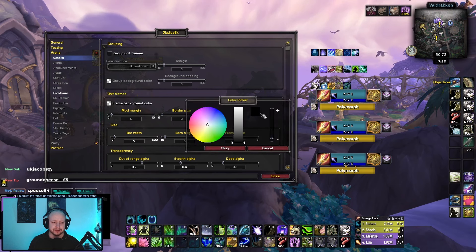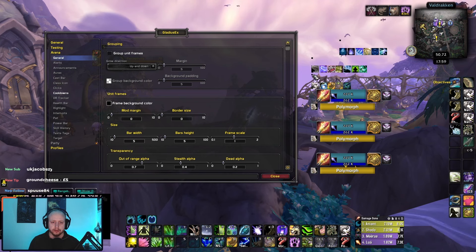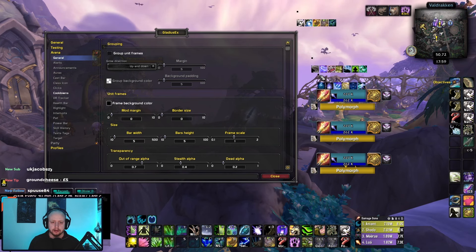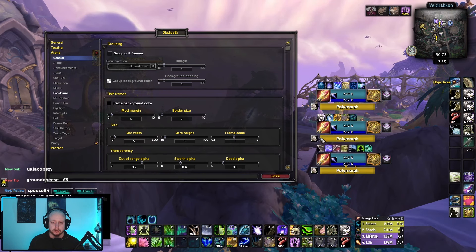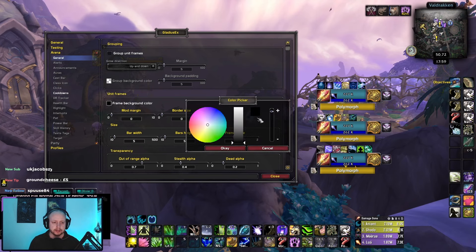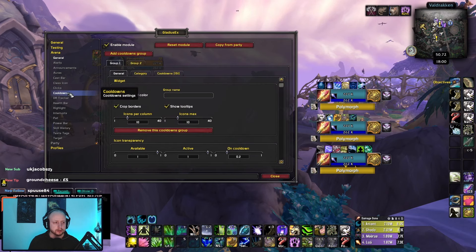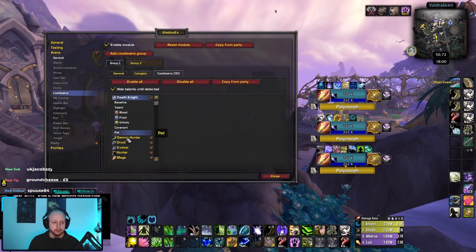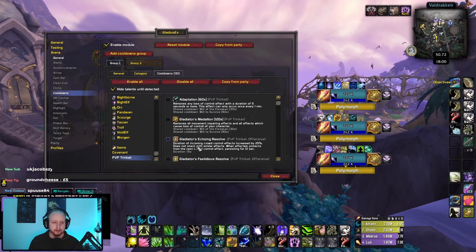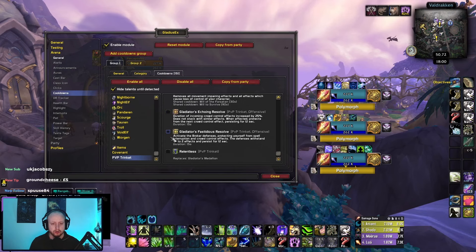Let me just set these up again quickly. When you're happy with the position, drag the frame background color all the way down. Then go to cooldowns. Scroll right to the bottom to PVP trinket and turn all of these off — untick all of them — so you're not duplicating the trinket you've already got showing in S Arena.